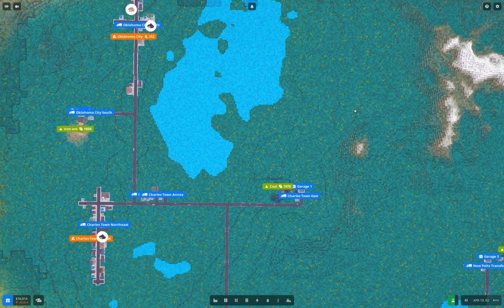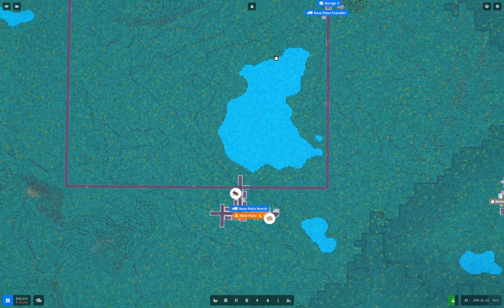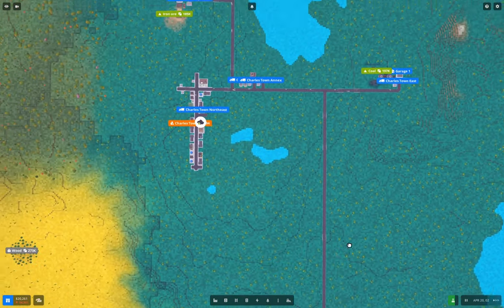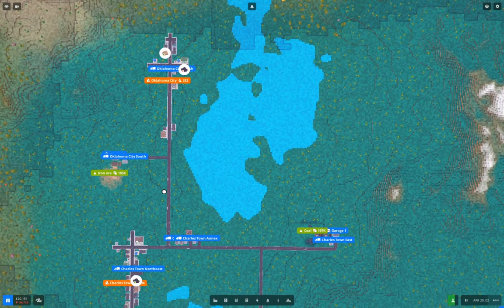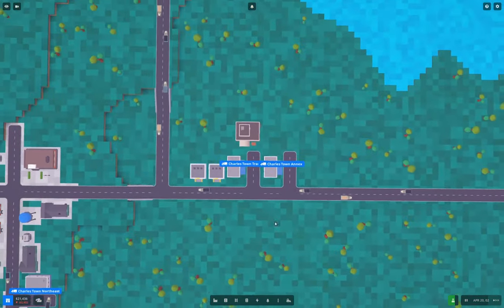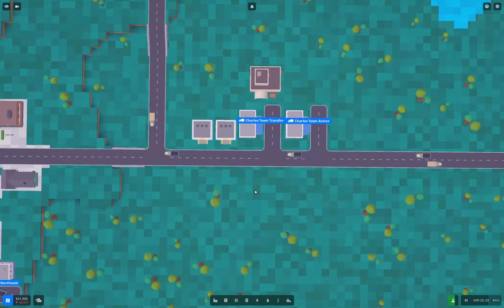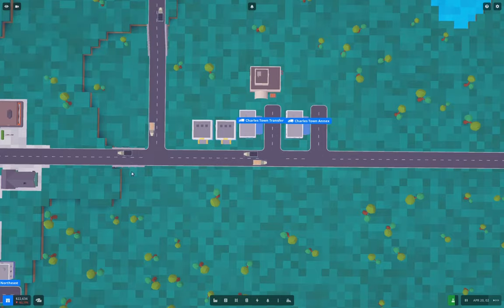Hello everyone, welcome back to Voxel Tycoon, Charlestown. Last time around, as I recall, I was getting a research campus going, and for the life of me I can't remember where I put it. Pretty sure I was getting a research campus going. Right, yeah, I put it over here. Good. So we're researching Gasoline Engine 2. That's ticking along.